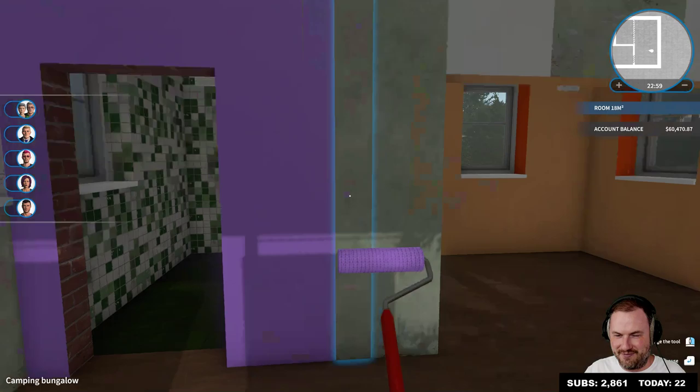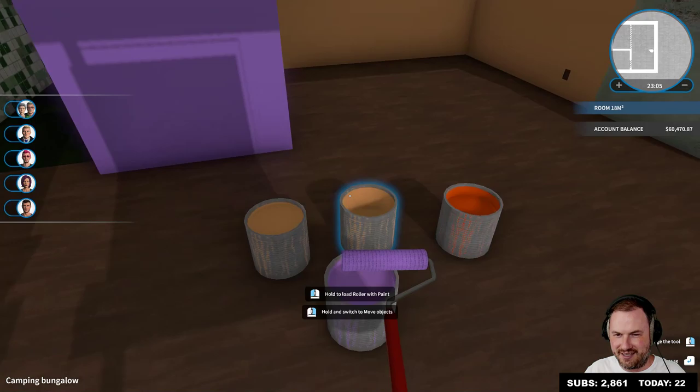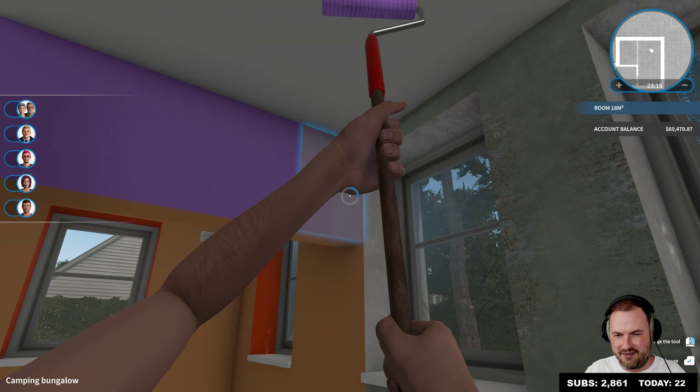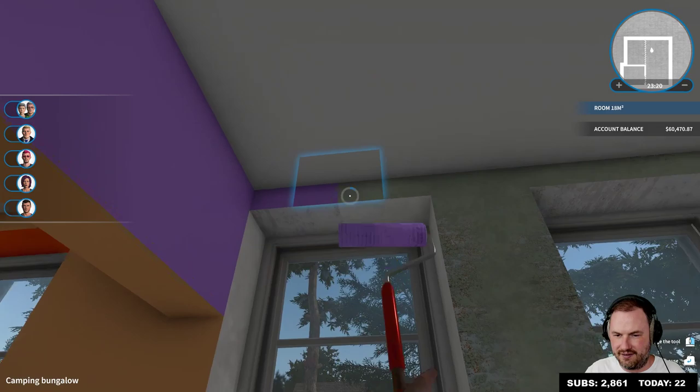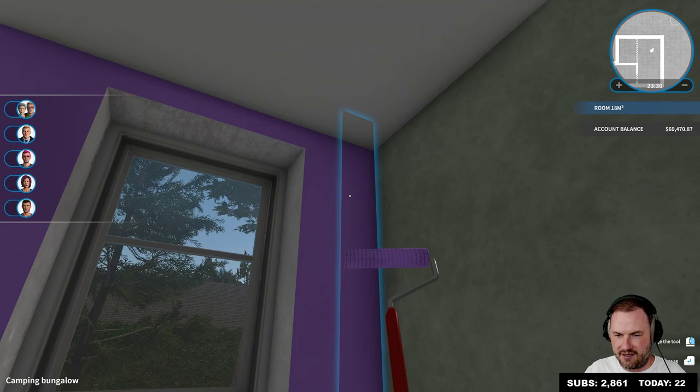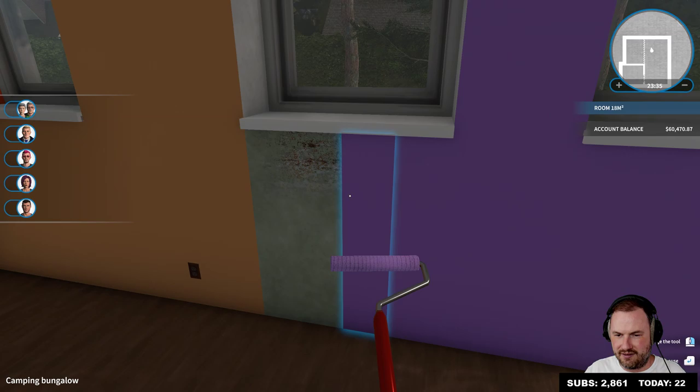We're gonna make him the best bedroom ever. That's a sexy color isn't it — yeah, it looks like the Twitch HQ, you're right. What are they saying in the left panel — do they like the choice of colors? Anybody commenting on how cool the color scheme is in here?